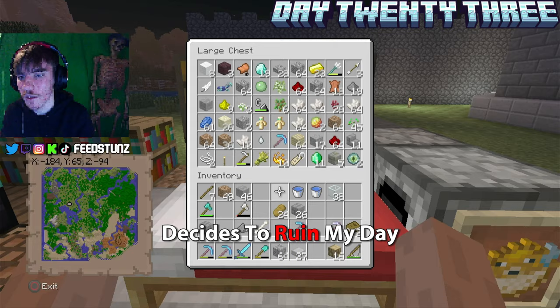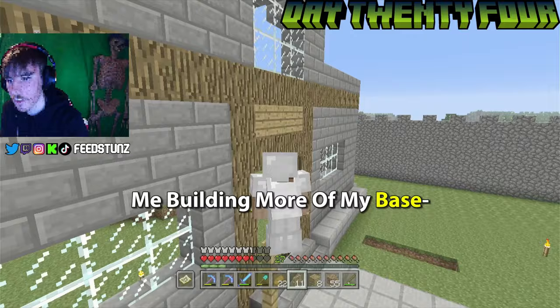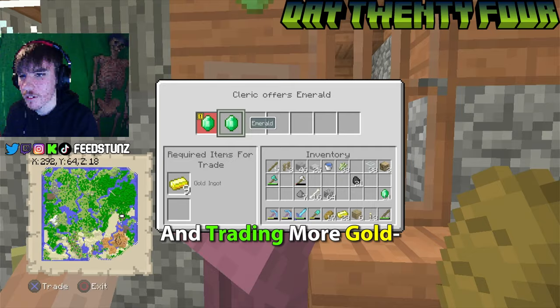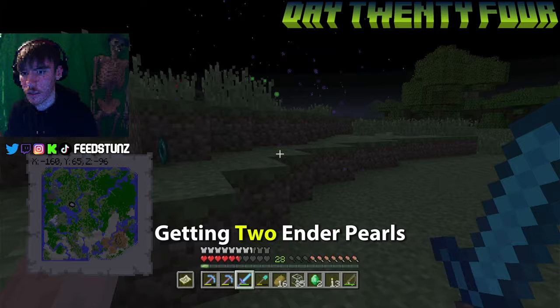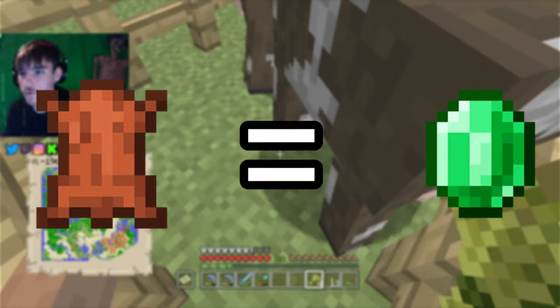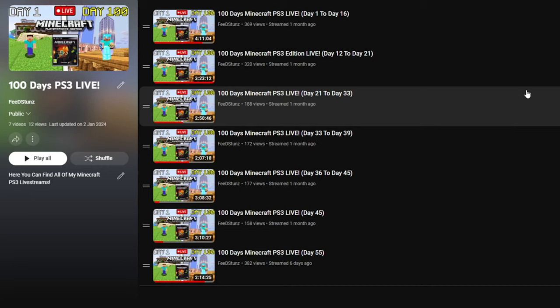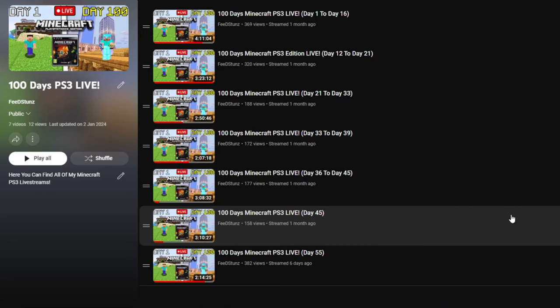Day twenty-four just involved me building more of my base and trading gold with villagers, then ending some innocent animals, getting two Ender Pearls from endermen, and sleeping. Day twenty-five — a quarter of the way done — I went out to look for cows to make both a food farm and a leather farm for emeralds. That was the end of the second stream. Every stream is in a playlist linked below if you want to watch all 100 full days.